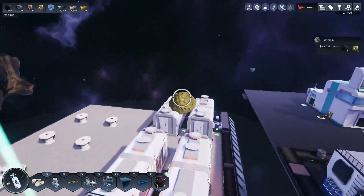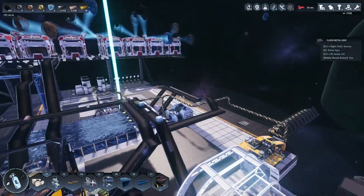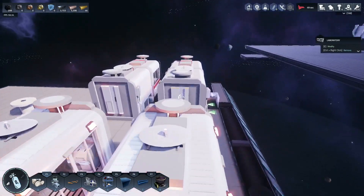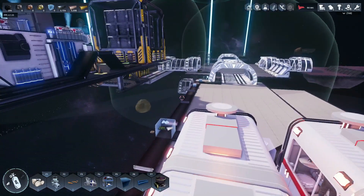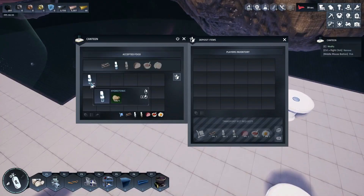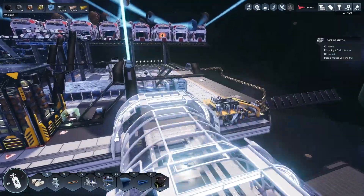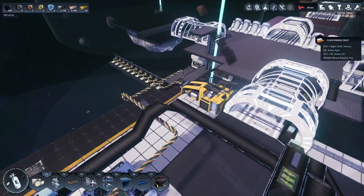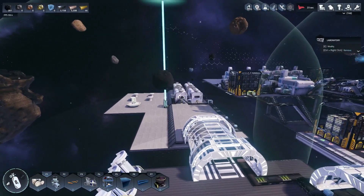Next time we're going to cover how to set up farming because we want to get some food production going relatively soon. We need to feed this crew more than just hydrotonics — I want to give them better food. If you're trying to feed a crew of astronauts they should be able to do more than just drink hydrotonic.